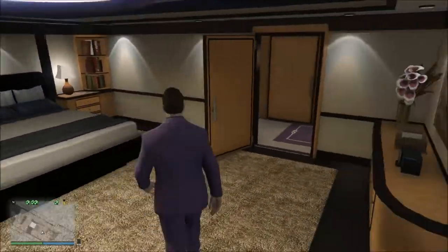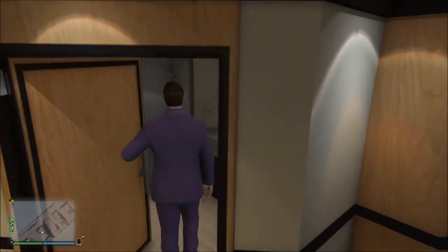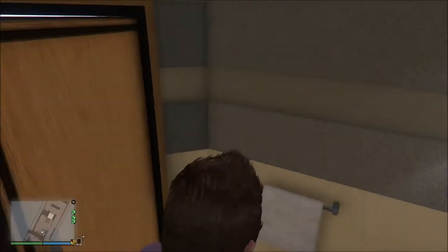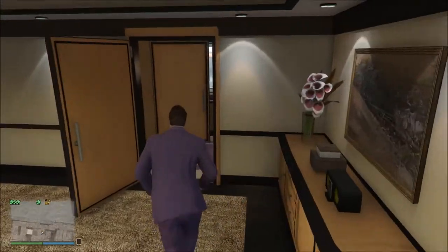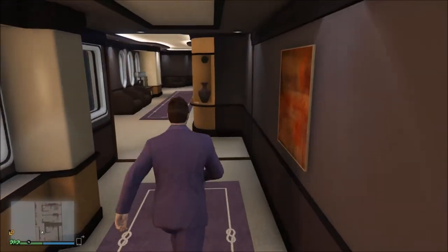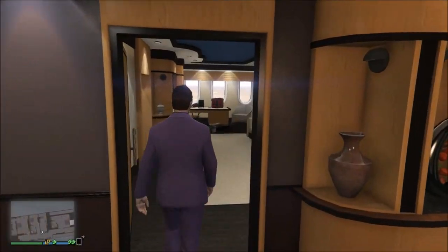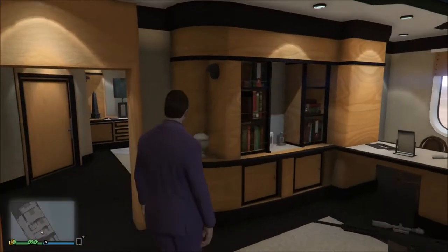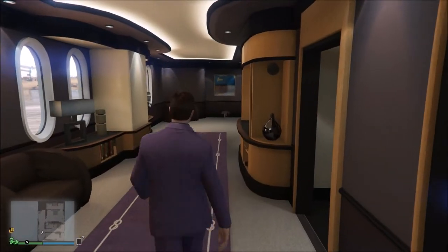You've got a bed and then of course you've got the bathroom right back through these doors — kind of a tiny little bathroom but that's all right. I'm pretty sure all the yachts kind of look the same, but I personally like this one just because I think it looks nice. I like the color scheme and I like the vehicles that it came with.